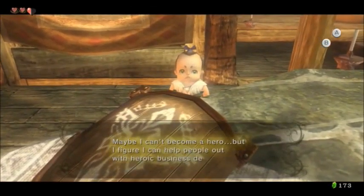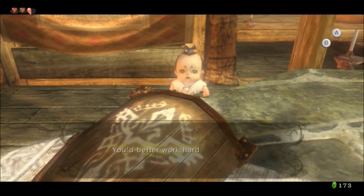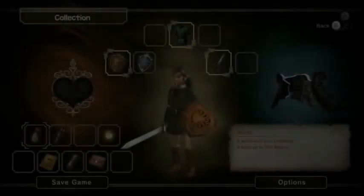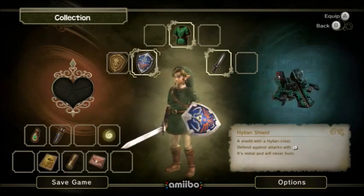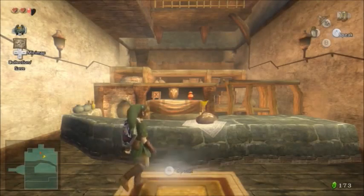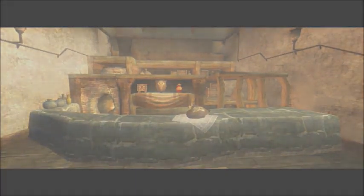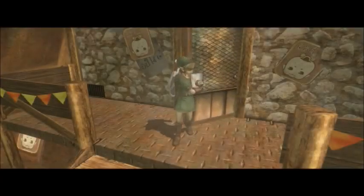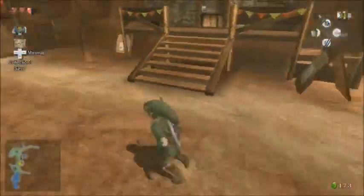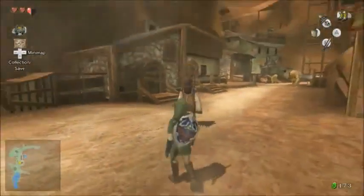Maybe I can't become a hero, but I figure I can help people out with heroic business deals. You better work hard too. Now I got a better shield — just look at it. How do I do the thing with my bow? There's another thing I can do, where I can buy a hawk mask from this guy and really start sniping people. I'll figure it out later, because I have to come back to this town quite a bit. I don't remember. I'll look into it.